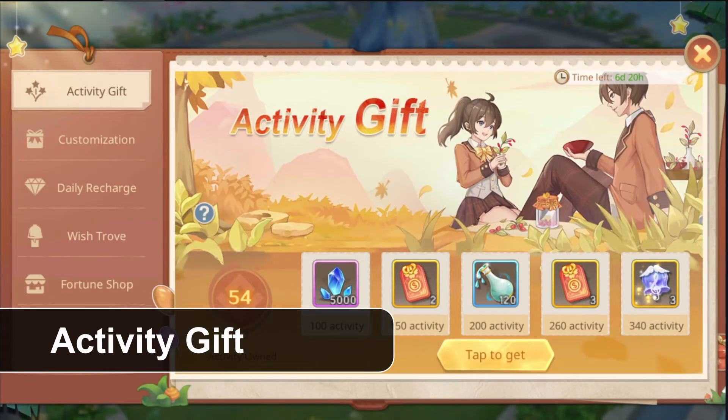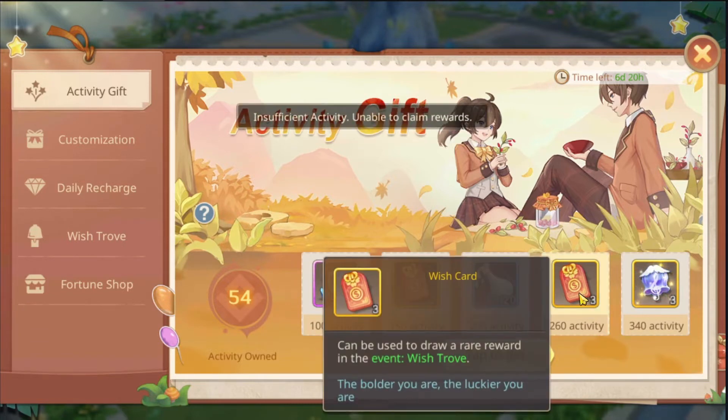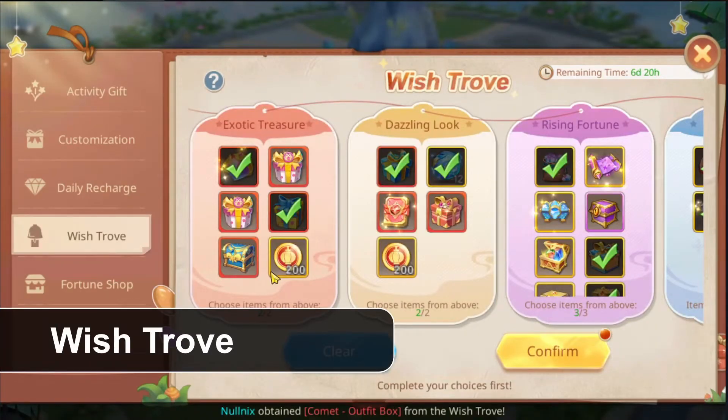The first thing we see is the Activity Gift, which is simple — you play the game, you get rewards. As a reward you get five wish cards that you can use in the Wish Trove. In the Wish Trove you can choose what rewards you want to get.